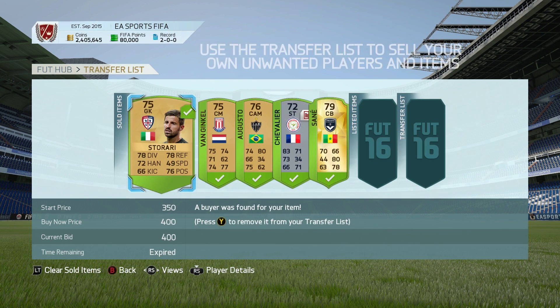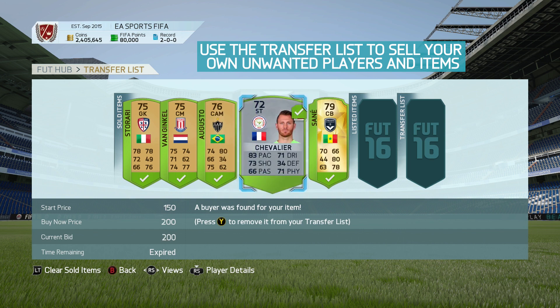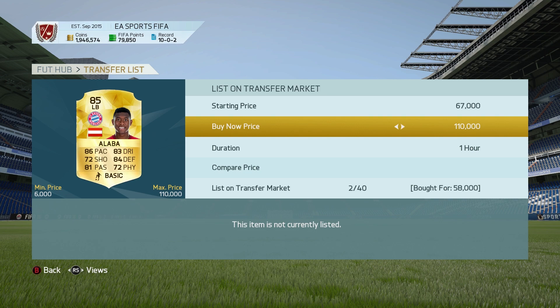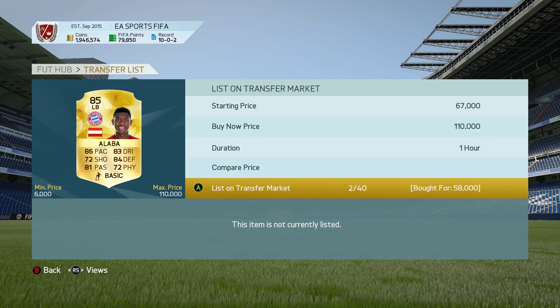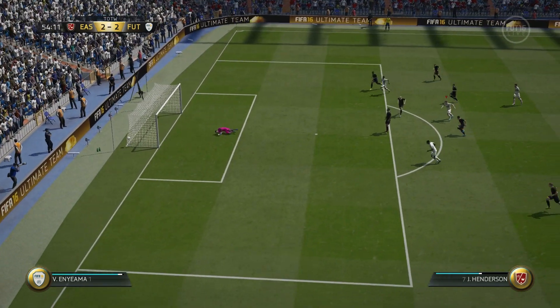Finally, alongside the transfer market, you have the transfer list, your own hub for selling any unwanted items or players from your club. Select the price you wish to sell at and the duration you want the item or player to be on the market for and it will go live, leaving you to play matches and make a profit over time.